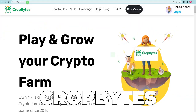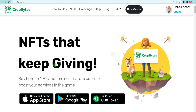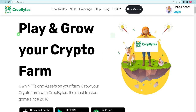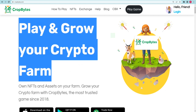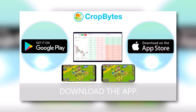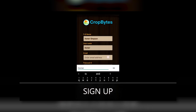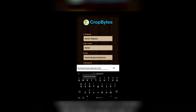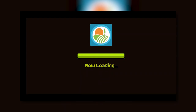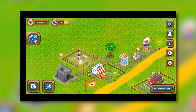CropBite comes in at number 7. CropBite quickly rose to prominence following its debut in early 2018. Having gone through a full market cycle, the game's economics and gameplay experience have been refined ever since. This exposure gave it an edge over the competition, as players could continue to build their crypto holdings in spite of market volatility. It is the goal of CropBite to create a virtual world where everyone can trade and own assets. All of their efforts are focused on developing games that are based on farming, business, and strategy in a crypto-based environment.